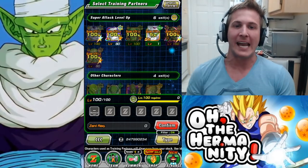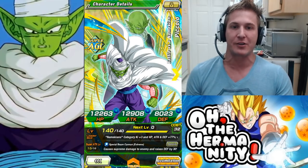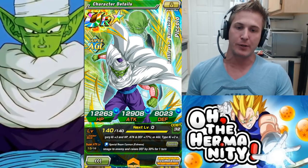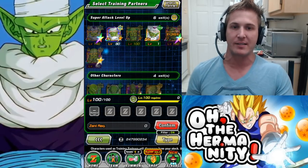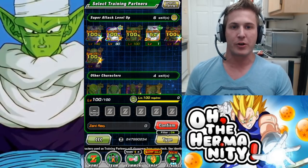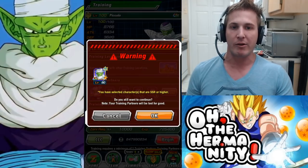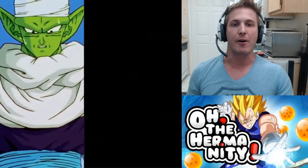I only made this Piccolo for this video because, as you can see, I already TUR'd him. I already have him rainbowed and his super attack is level 15 in his TUR form. We're just going to go ahead and click on this Piccolo, hit confirm, and get that super attack maxed out at level 10.